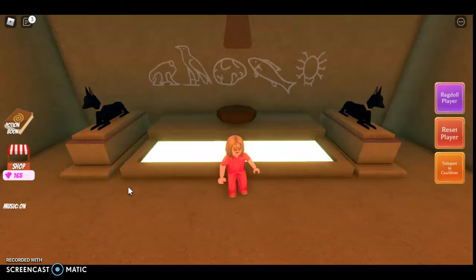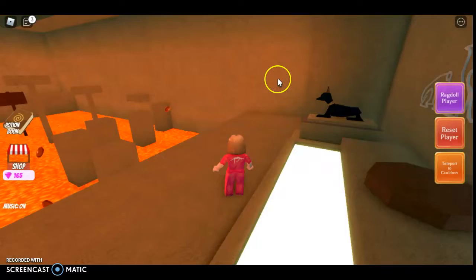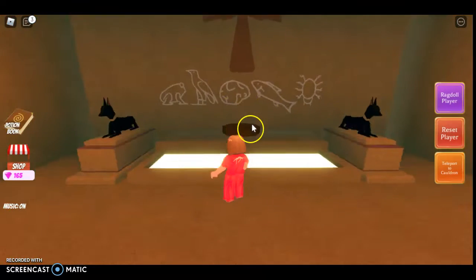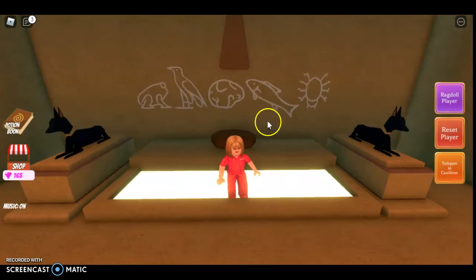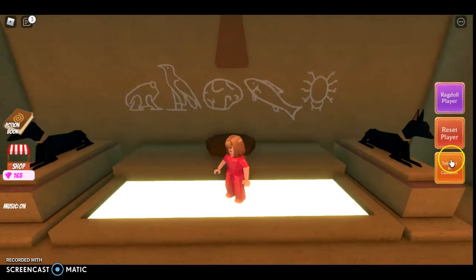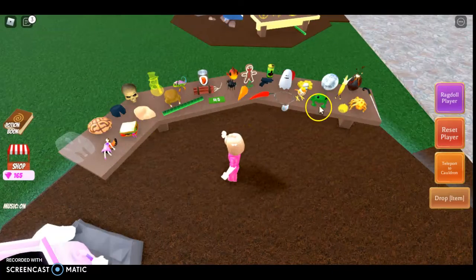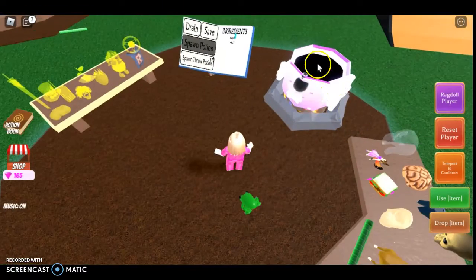Hey sprinkles, it's me, your cupcake girl! For today's video I'm gonna be showing you how to get the new Egypt-like ingredients in Wacky Wizard Roblox. When you complete this obby you can see this thing that says frog, bird, brain, fish, and spider. I'm thinking that when you go to the cauldron all of that is here. It said frog — oops, I forgot to put on my potion.